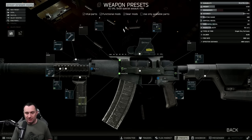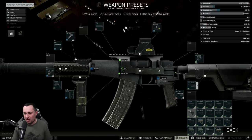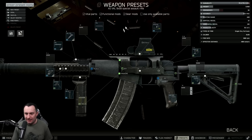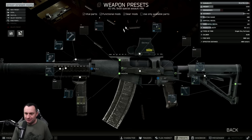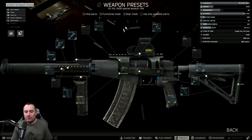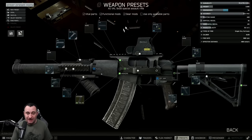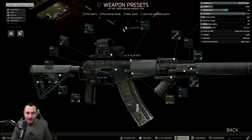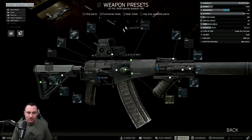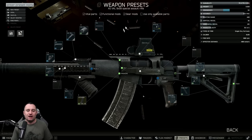For the AS VAL build with the buffer tube, once you have the Rotor 43 and pistol grip installed you have tons of stock choices. I like the gray MOE-style stock as it blends with the AS VAL's color scheme. Add the rubber butt pad and I tend to run the SC5 or canted grip again for higher ergo. Don't forget to install your charging handle. These are really simple guns to modify — what matters most is how you use them.